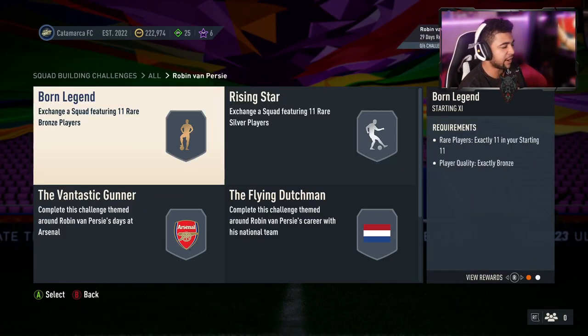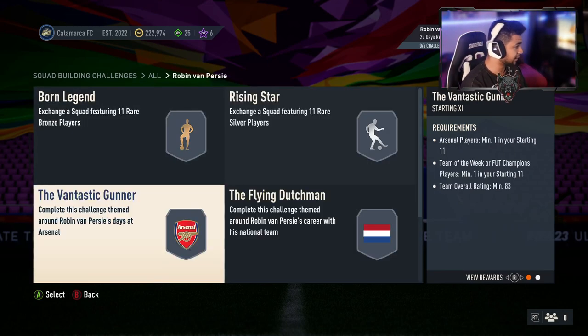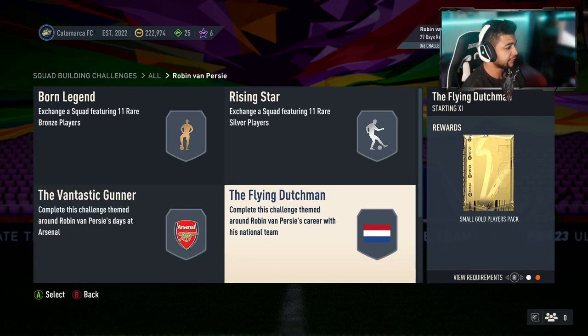Let's have a look at the segments. The first two I'll quickly go over: Rare Bronzes — 11 rare silvers, 11 rare bronzes. Then you're going to need the Fantastic Gunner SBC — an Arsenal player, minimum one Team of the Week, minimum 83 overall — for a Premium Gold Pack.